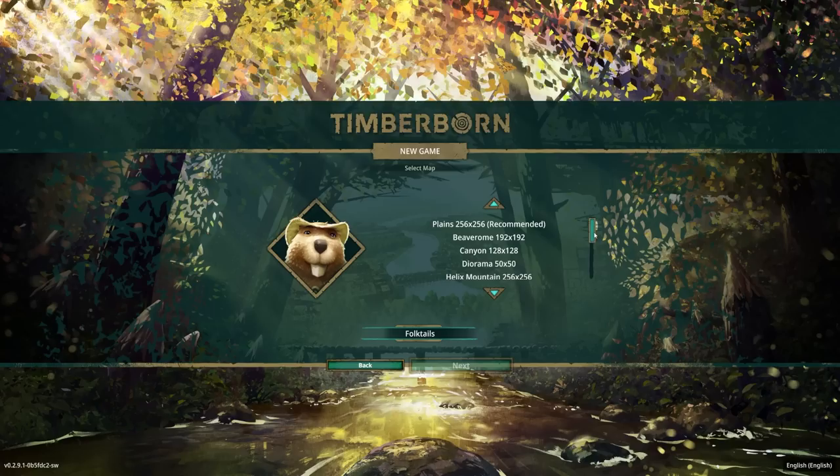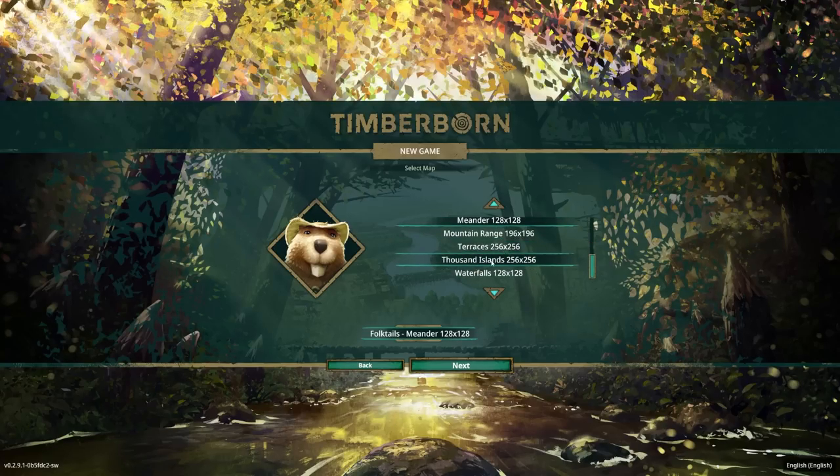We've played three maps up to this point. Plains was the very first one from last year in the original series. Helix Mountain was the one with the Folktails, and then with the Iron Teeth we had the Terraces map. I think we're going to go with a smaller one. After looking at all of these, Meander is going to be the best bet. It's a 128 by 128 map with some interesting challenges, but not crazy. Somebody suggested Thousand Islands, which is beyond my skill for hard mode right now.